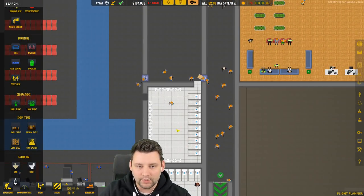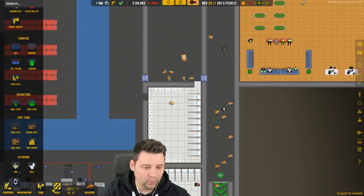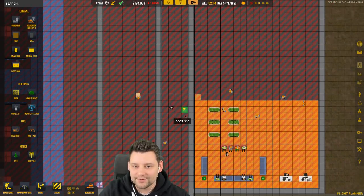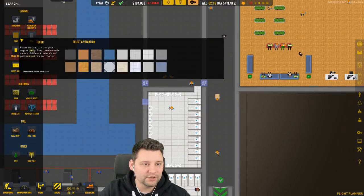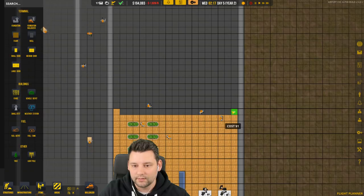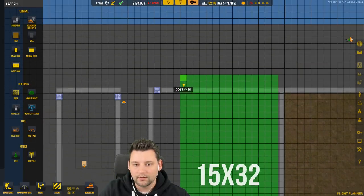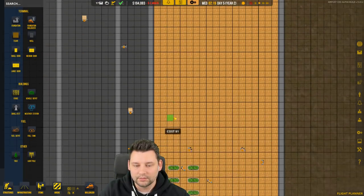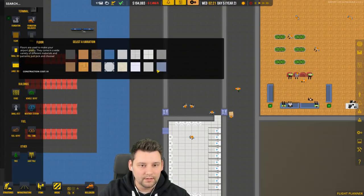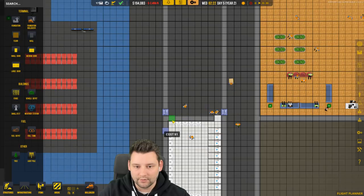How are they doing down here? Oh, they did actually get rid of that wall. Now I can do the flooring. We'll do the wooden floor over here — let's get that all in. Sweet, that's the staff room right there. Now flooring for the bathroom — tiles.